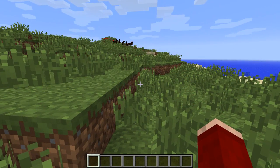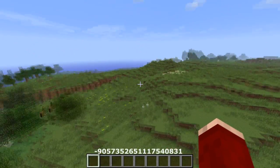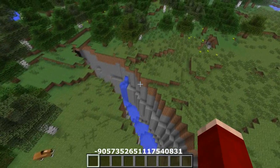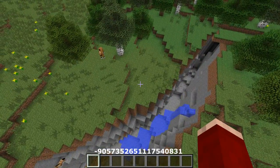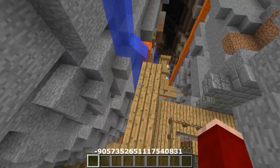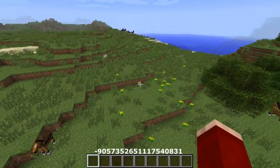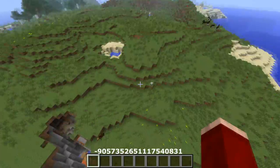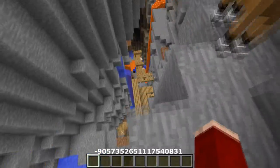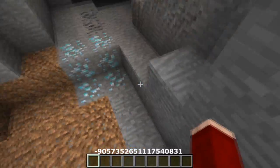The final seed of the week is another epic one. You spawn right next to some horses, and if you turn left you'll see more horses. But we're here for the massive ravine. When you come to the edge of this ravine you'll spot a stronghold library. If you drop down and keep going, you'll find diamonds.